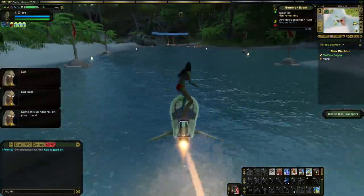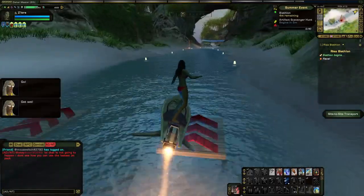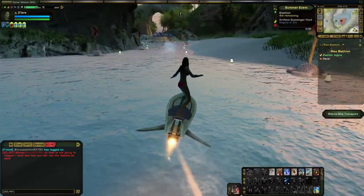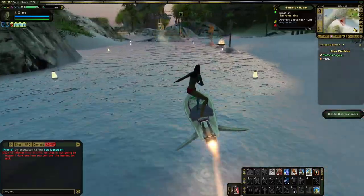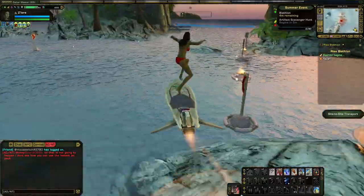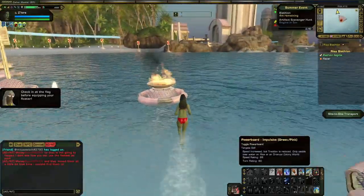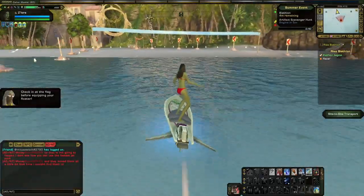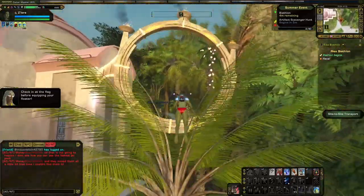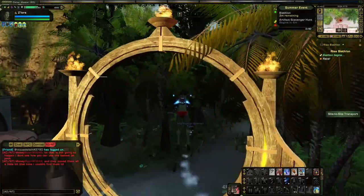Next is the Biathlon, which is very similar to the Power Board Race. It follows a different course, but the first part functions exactly the same way. However, roughly three-quarters of the way through, the race turns to land, where you'll have to switch from your power board to your floater — so you're going to need a fast board and a fast floater. Be careful on that last bend before you get to the land portion; on an impulsive board it is very easy to launch yourself off the course and disqualify yourself. I'll often turn off the board in the middle of the turn, point yourself in the right direction, then turn it back on, then get ready to switch to your floater. The floater portion is pretty much a cakewalk from there.